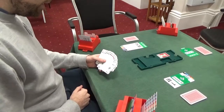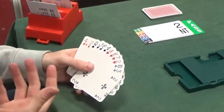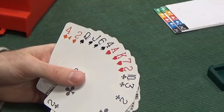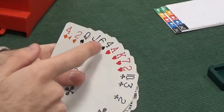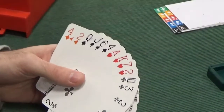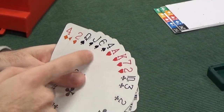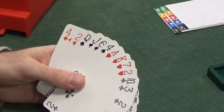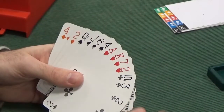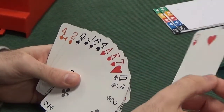So 2 no-trumps is the final contract, and we're now looking to lead against it. Two suits are standing out to me — a spade or a heart. It's a pure guess: a spade could be right if our partner's got king to 4 spades, a heart could be right if our partner's got queen to 4 hearts. You should lead a heart because they're better, and therefore you require fewer points from your partner in that heart suit to set them up as winners. So I'd lead 4th down of your longest and strongest — the classic no-trump lead — the 2 of hearts.